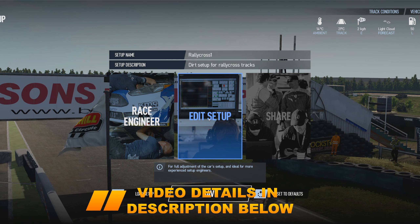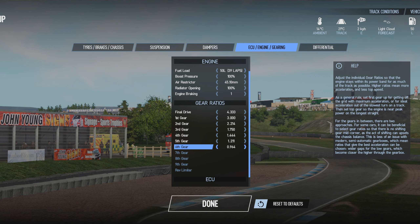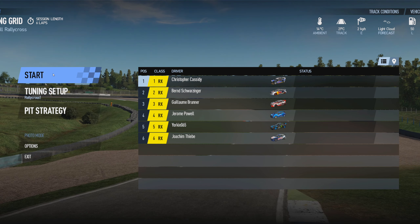This is the setup that I'm using. It is basically just the default rallycross setup, but the only change I've made is dropping the final gear down to 0.964 rather than the 1.0 it was previously. It just helps a little bit going down the start-finish straight.